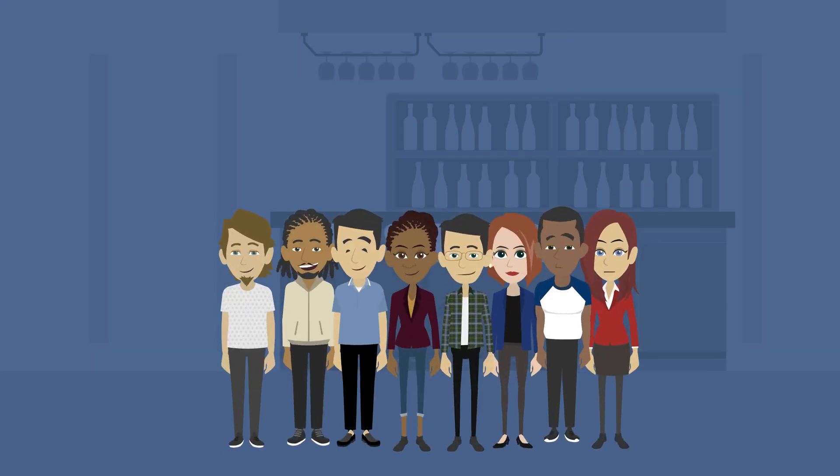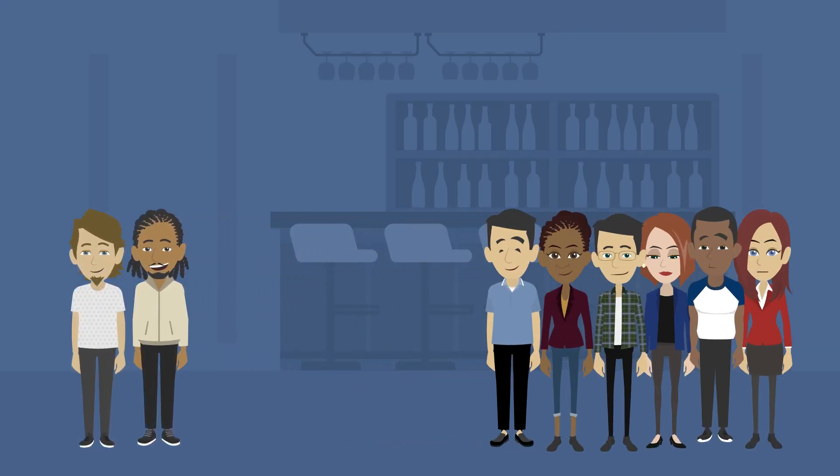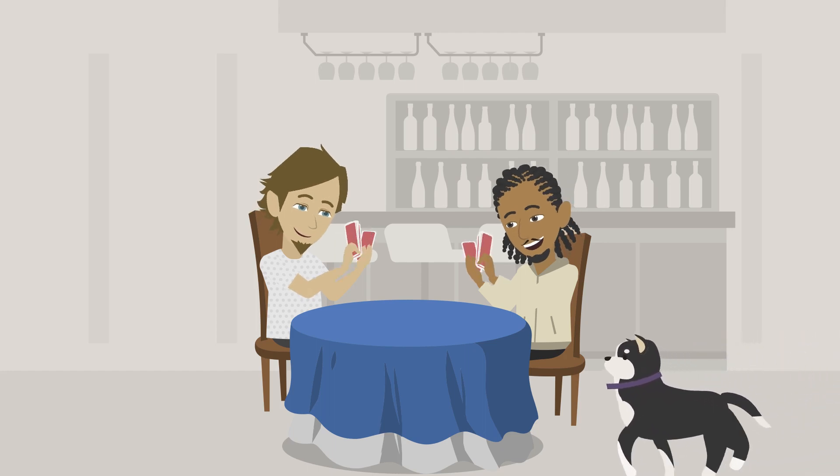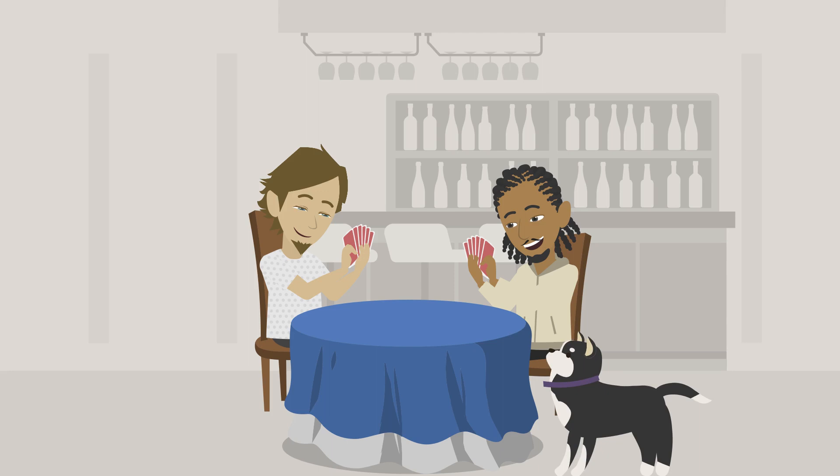To play, get your friends together — just two of you or six of you. Shuffle all cards in the deck and deal seven cards to each person, and you start from right to left. Sorry, your pets can't play this round. Bad dog.